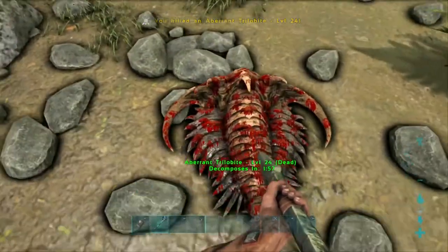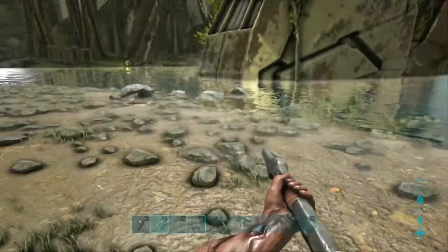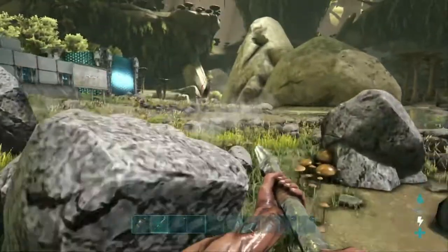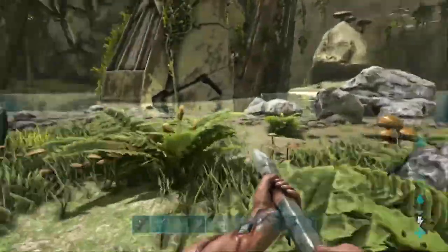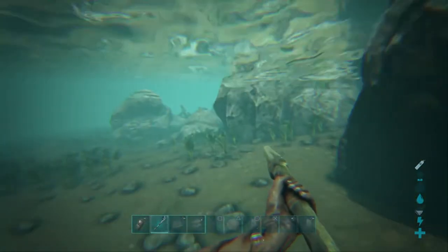There we go — one hit — and let's get some oil. We got 41 oil. This server is boosted at 15 times harvesting, so 41 oil divided by 15 is not a lot of oil from a trilobite. You definitely want to use the ravagers, or you're going to have to grind out a bunch of trilobites, and I really don't know how fun that's going to be.